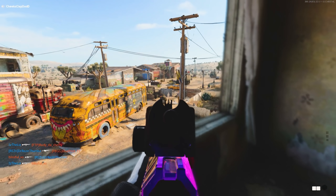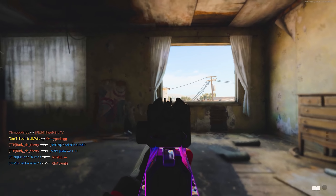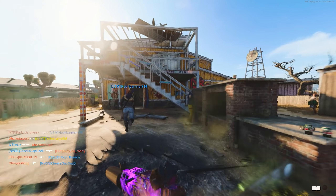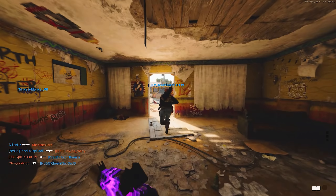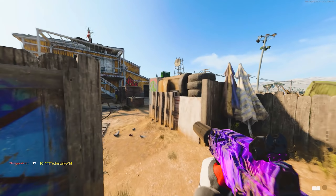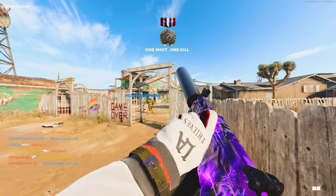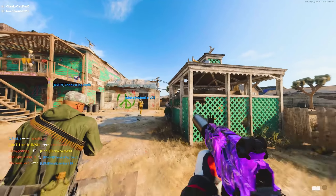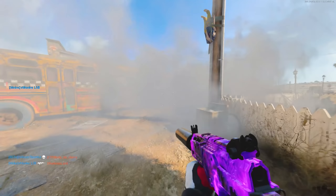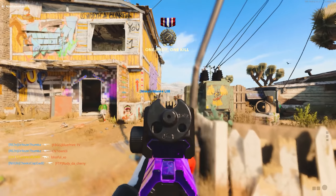For long shots, throw in the Axial Arms 3x scope. You don't need any barrel to increase bullet velocity, damage, or damage range. This gun is accurate enough where it might take a couple extra bullets to kill at long range, but with the Axial Arms 3x and the recoil control on the gun itself, it makes it extremely easy to get long shots. I had no issues — I just went into hardcore domination and kept my distance. I'll have a video linked below of all the best long shot locations on every map so you can hang out around those locations and complete that challenge pretty much right away.